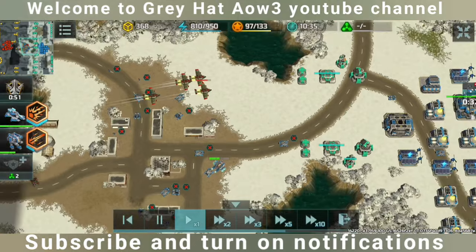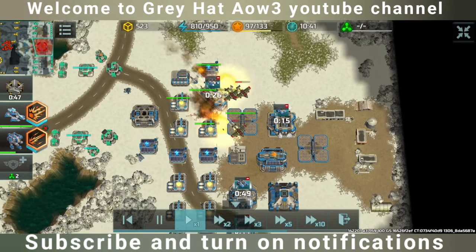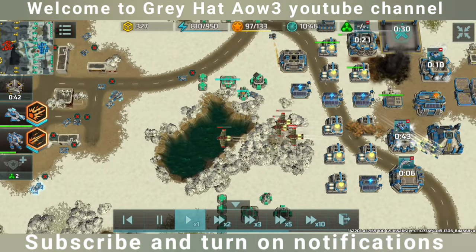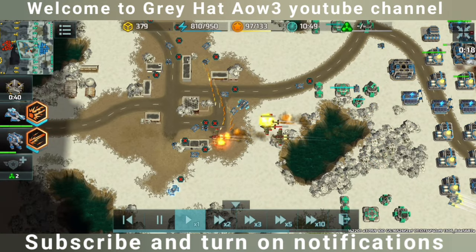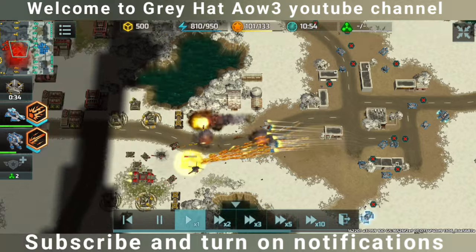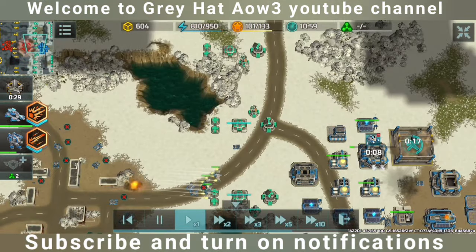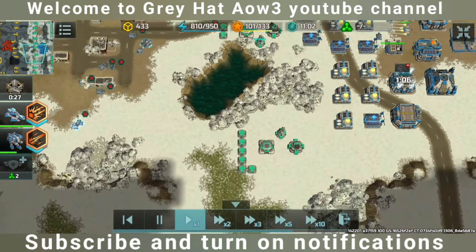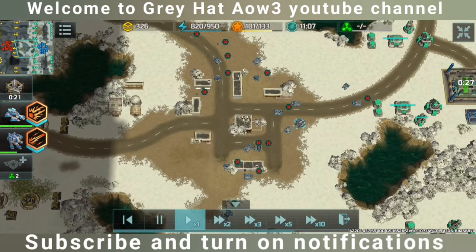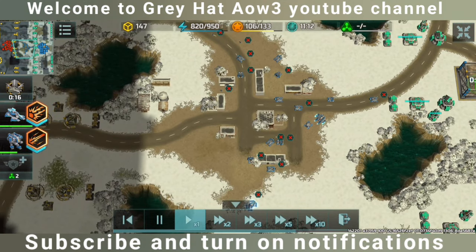The opponent is now using four Albatrosses to destroy this airfield. He successfully destroyed the airfield, but his Albatrosses can't easily escape because I have a Taxi and some Typhoons here, along with my ally defense line air defense.